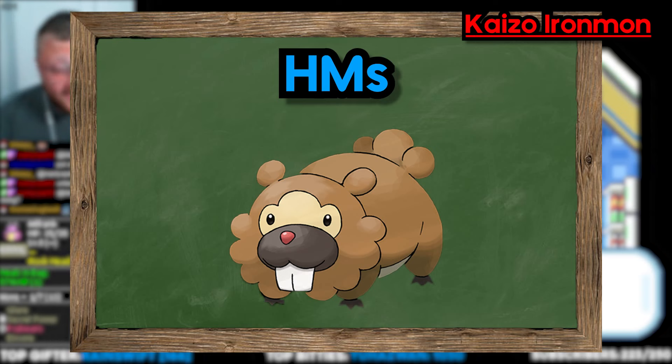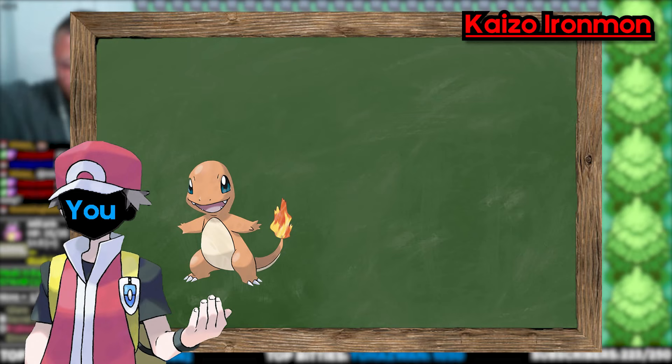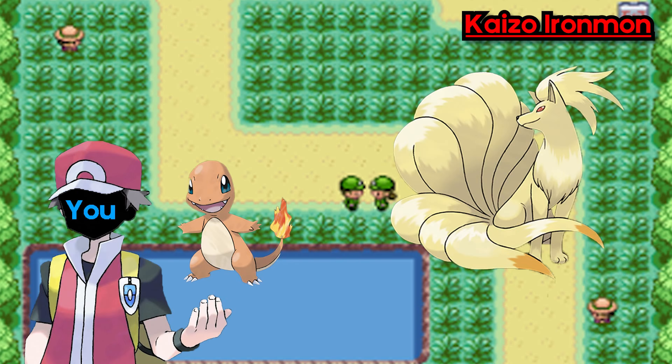For example, let's say I have a Charmander as my starting Pokemon. I go to Route 101 and I find a Ninetales. If I intend to catch that Ninetales, I have to say I'm going to catch this, and it's going to replace my Charmander. Once I do that, we make the switch, we pivot the new Pokemon in, and that's it.